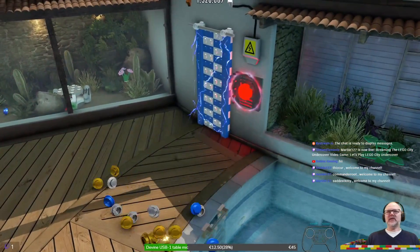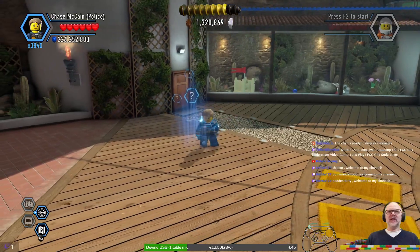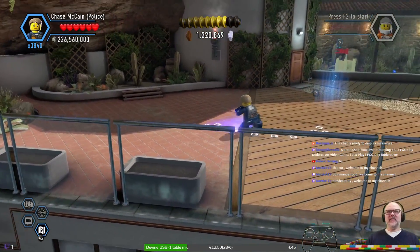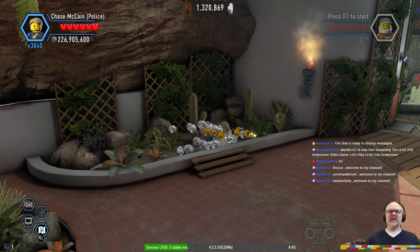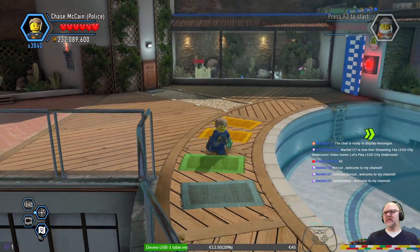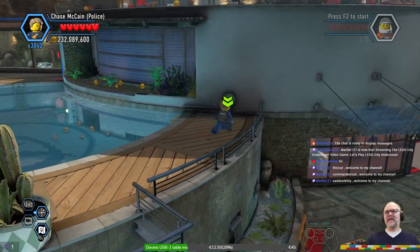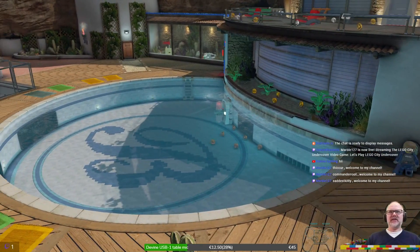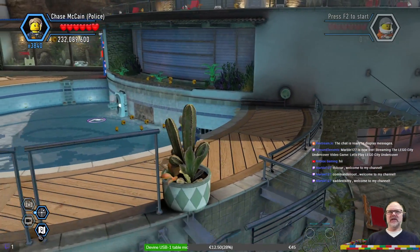By using the color shopper here — oh no, that turns up the electricity to the climbing wall. Can I turn my camera? What do we find? A valve — to drain the pool. Let's do that. That gives me a color shopper that I don't need.